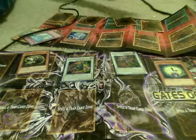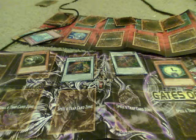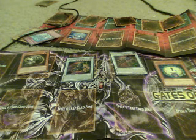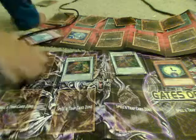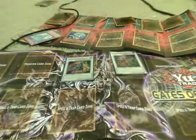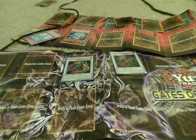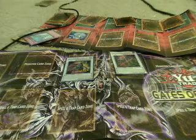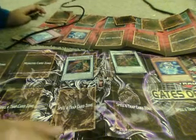Your move. I draw. I discard my Clock Resonator and Scrap Worm to draw two additional cards. I summon Mech Lord Army of the Weasel. So you have a Mech Lord Army of the Weasel too — but what shall it do against mine?